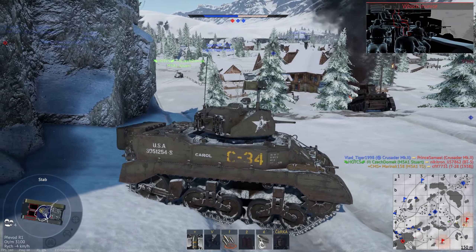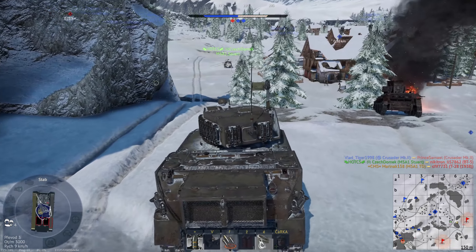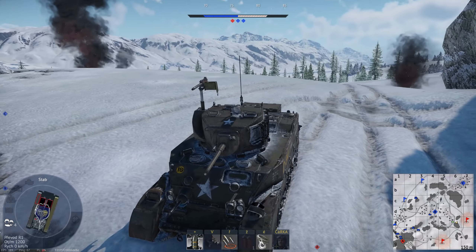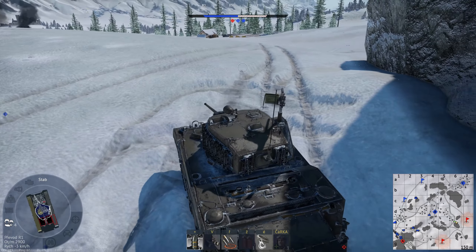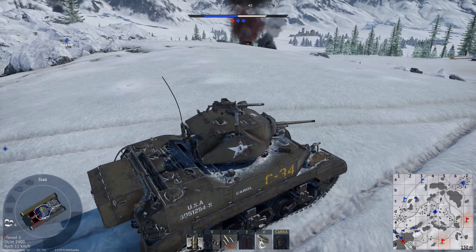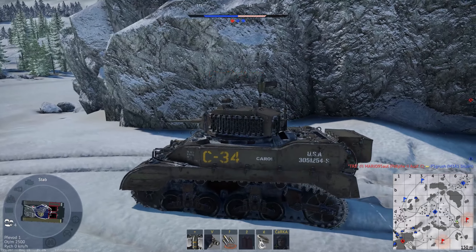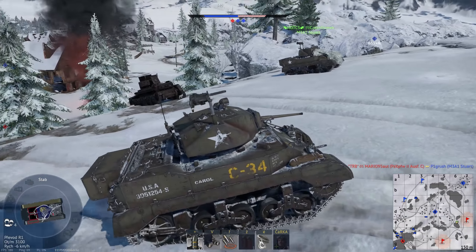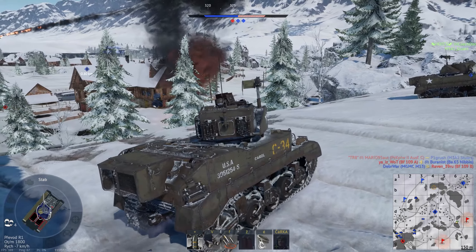The Stuart is equipped with the M6 cannon, a 37mm gun. You have three types of ammunition: classic high explosive, and two APCBC rounds. One of the APCBC rounds has less chance of ricochet and penetration capability of 87mm at 10 degrees. This is the best for most combat situations. However, it doesn't have an explosive filler, so precise crew targeting is important.